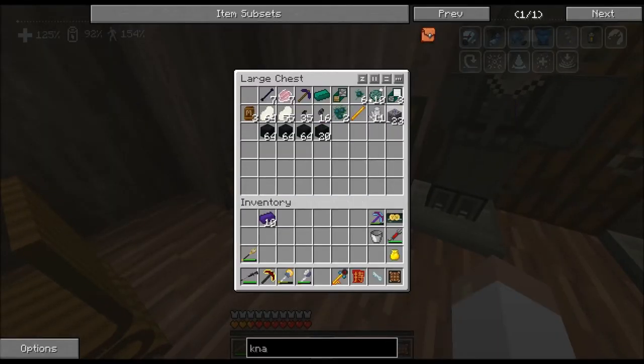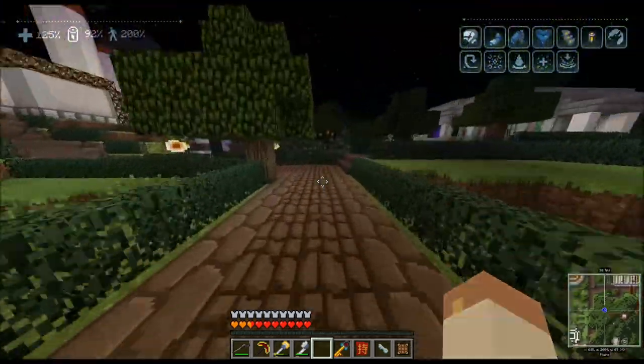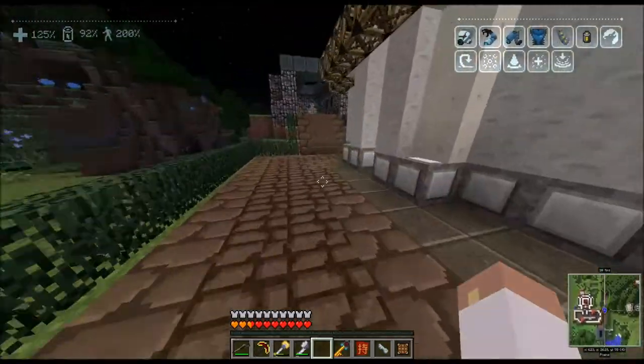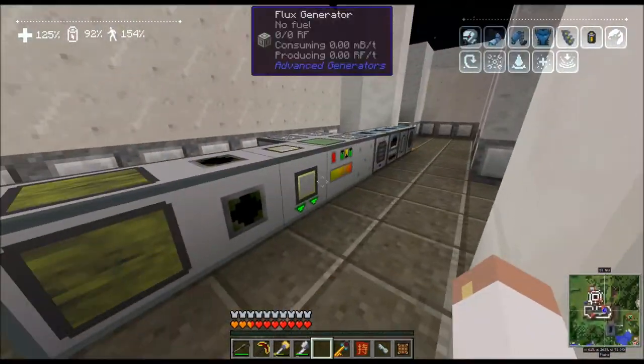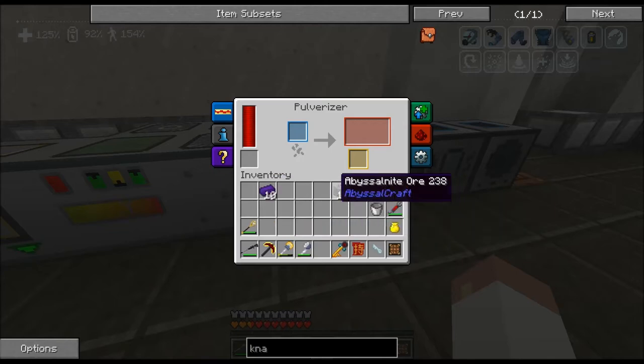I've got 10 ingots right now and I'm going to need 24 total, so I need 14 more. I don't remember if the Abyssal ore pulverizes — if it does, that's just more Abyssal Night ingots for me, which is really cool. I love armor and I love when there's some really cool endgame armor, so I want to start working on it now.